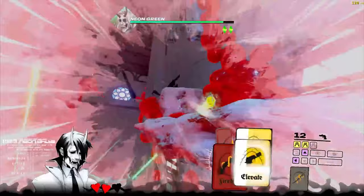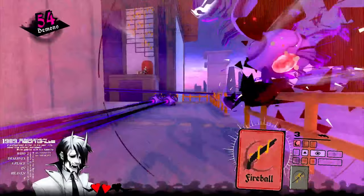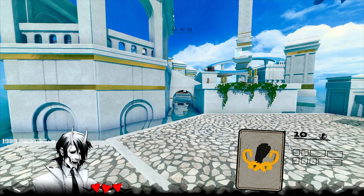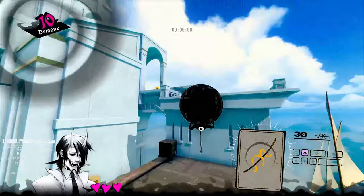Now let's actually get into movement. Going forward, you'll notice that there's an input display in the bottom right corner of gameplay clips. If you're ever unsure of how to execute a certain piece of tech, refer to the input display to try to clear things up. Your base movement kit without any card abilities is actually pretty barebones — you can jump and run around at a fixed speed. That's it. This makes the movement very simple, but there are still some minor things to touch on in terms of how you interact with the level environment.